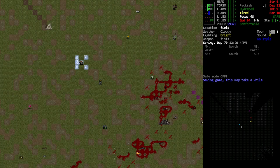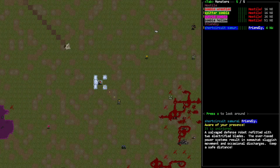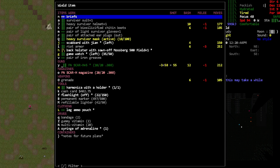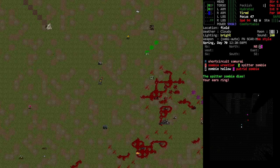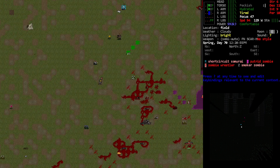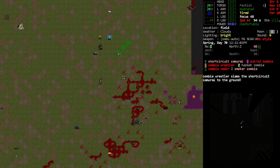Hey, Orange One here. We're here with our friend the Short Circuit Samurai — the overtaxed power system with occasional discharges. This is going to be our friend in combat. We're basically just taking out things that are extremely concerning, like acidic zombies. I think it can take out a wrestler too.